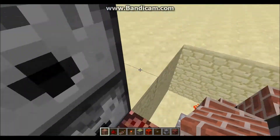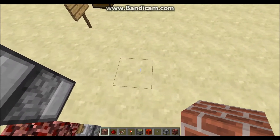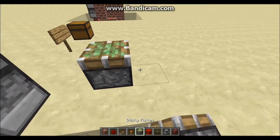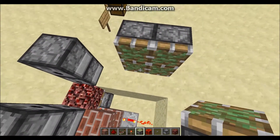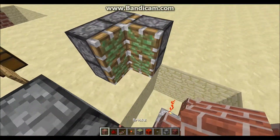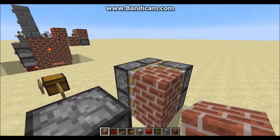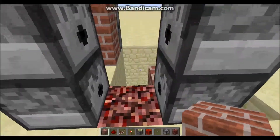Next you're going to come to the left of the design, right back here. You're going to skip back one block from these dispensers, then come diagonal one block, and right here is where you're going to place your four sticky pistons facing inward — just like this. Then you want to place two sticky pistons facing inward like this, with whatever type of building block you want in front of them. So if these pistons were extended, these blocks would basically seal off this back wall.